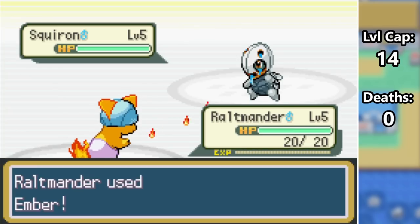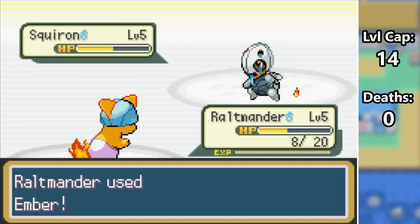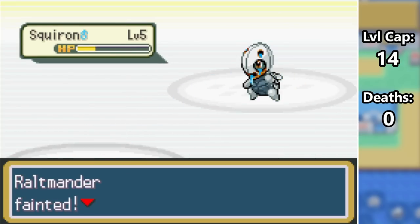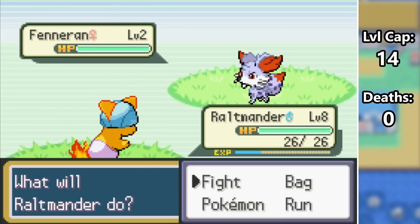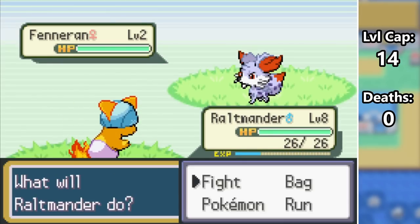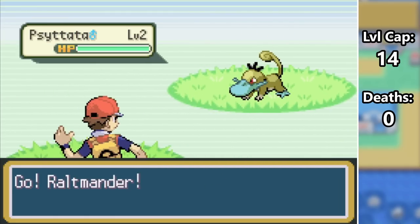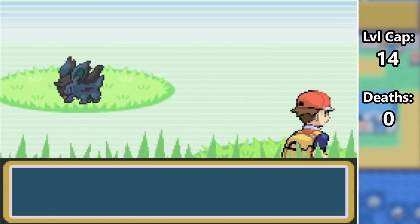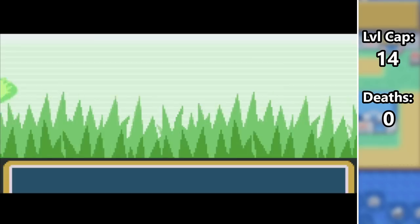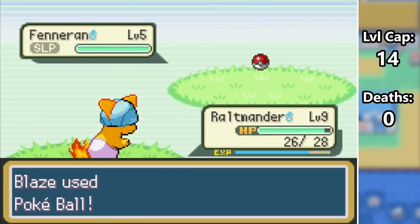Now we have to fight Torrent and his Squiron, which is a water-steel type, so we don't stand much of a chance here. Good thing a Nuzlocke doesn't start until you get Pokeballs. We can get our first encounter on Route 22, so it's time for a hunt. We'll be looking for Fenerin, the Fennekin-Nidoran female fusion, which is a Fire-Poison type. In the 10 minutes it took to find a shiny, I actually ran into the shiny form of every other Pokemon on the route. My favorite of the bunch is probably Electran with that blue and black color scheme. We eventually run into shiny Fenerin and after securing the catch, I name him Chemist.